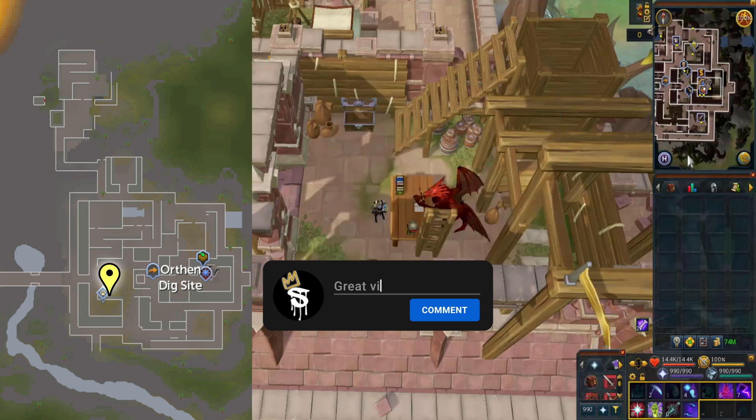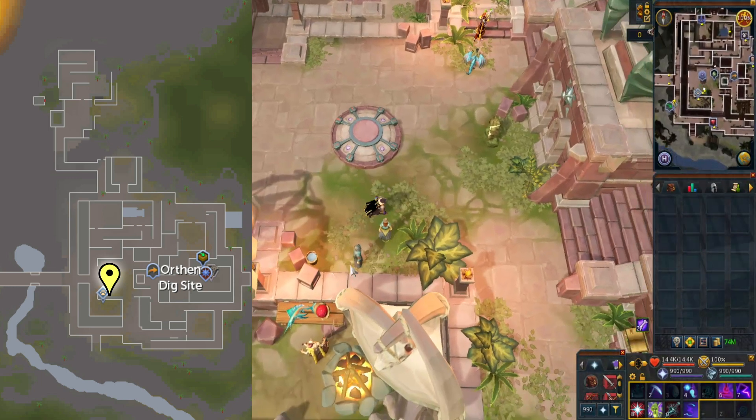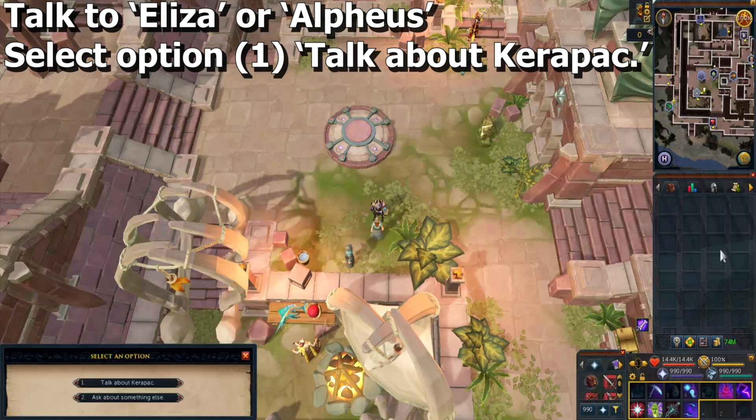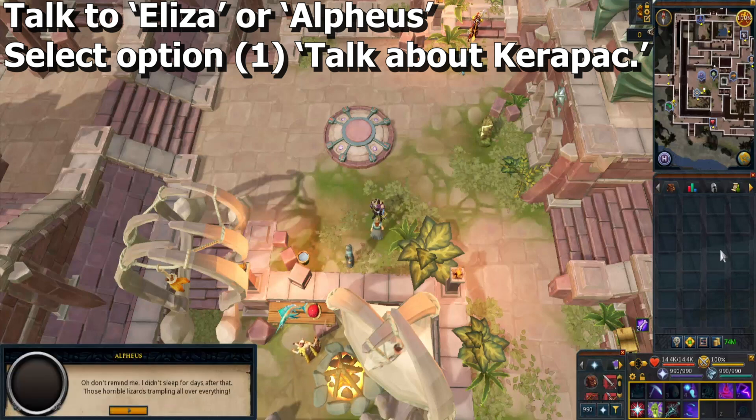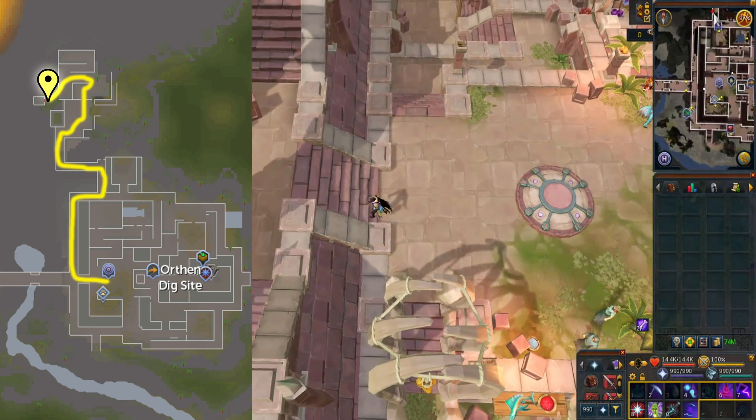Go by lodestone to the west. Speak to either Eliza or Alpheus south of the lodestone and select option one: talk about Karapax. Then head to the area to the north shown by a yellow marker on this map.